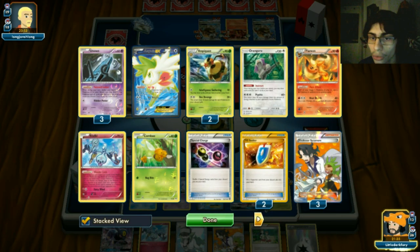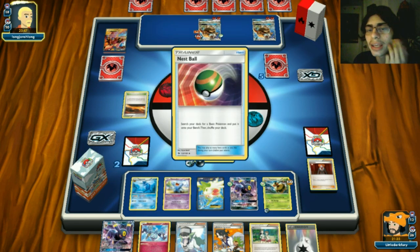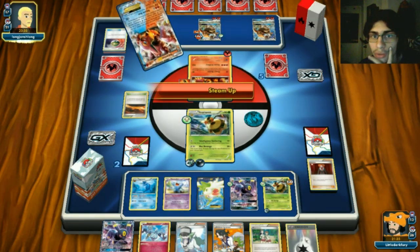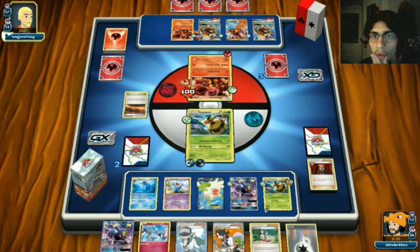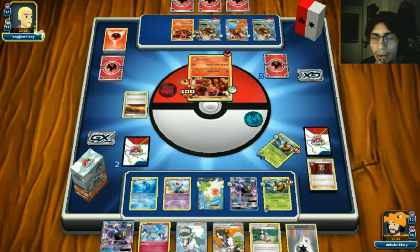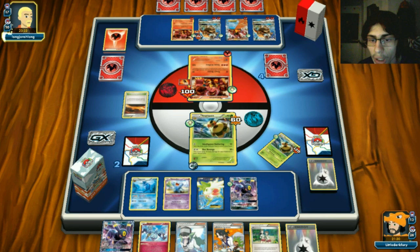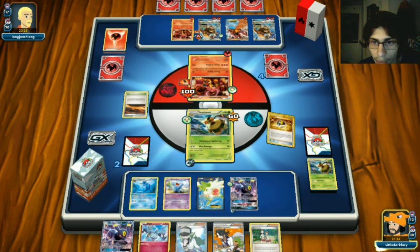He Nest Balls for Volcanion - play as many as you want, but he's not knocking us out unless he does one Steam Up. There's the Steam Up - we're gonna get knocked out. Now I have to build up Umbreon. There's a baby Volcanion, and we don't get two-shot. We're gonna get KO'd. We bring up Vespaquen and Sycamore to dump all these cards.